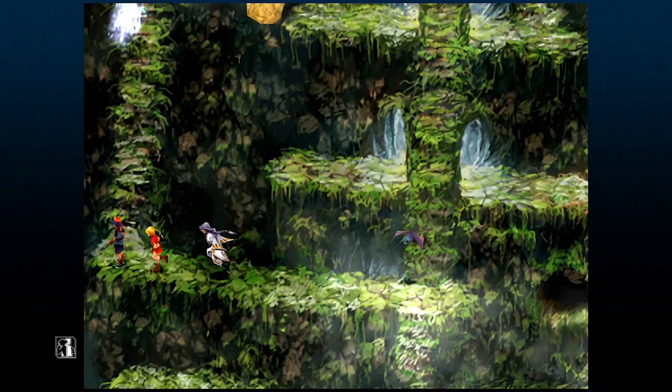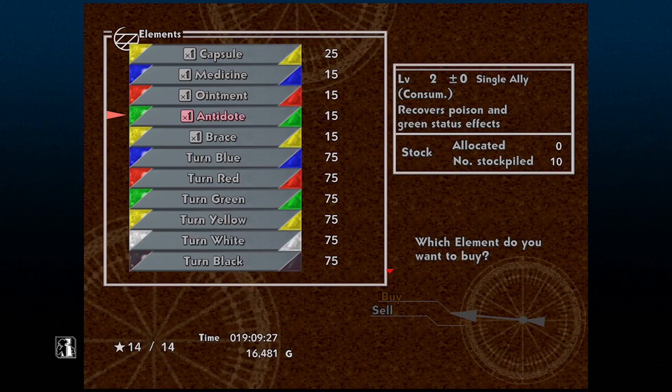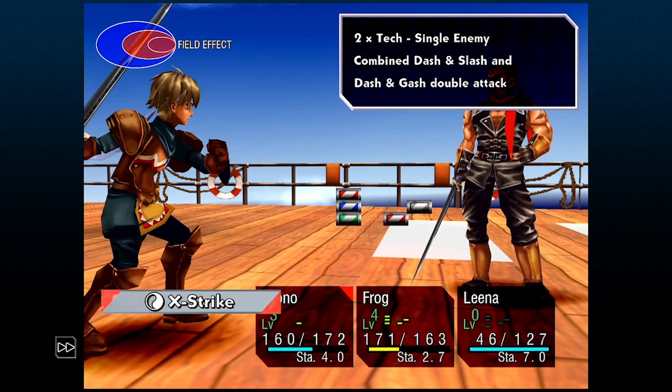The combat system in Chrono Cross can be super simple or really in-depth depending on how far you want to jump down the rabbit hole. This video jumps down a pretty decent amount — it's packed with a ton of info, covering things like how to heal yourself completely after every battle, the best buffs to use and how to equip them properly, and even a couple element combos to deal massive damage to bosses.